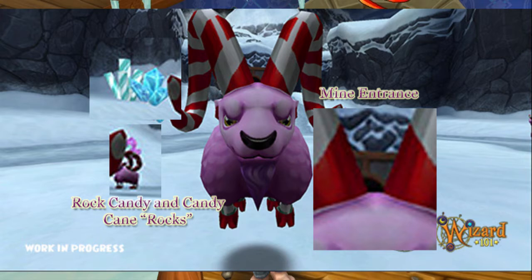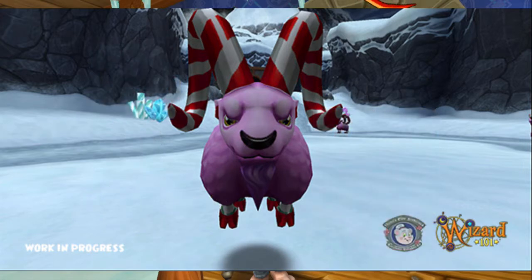We can see some other rams in the teaser and we can only guess what they're going to be called. There's also a little thing you can see right between the horns of this creature — it looks like the entrance to a mine. So maybe these guys are guarding it, and maybe this is why some of the rock crystals are growing here, because this is where they mine the candy stuff. Personally, I think these rams look a lot like cotton candy with candy cane horns.